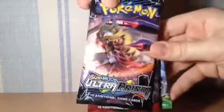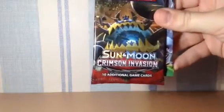I haven't actually opened this yet. Okay, I'm not sure what packs we have in here — oh, three packs. I thought tins normally had four in them, that's weird. Okay, so we have an Ultra Prism pack, a Crimson Invasion pack, and a Fates Collide pack. I'll go oldest to newest, so starting with the Fates Collide.